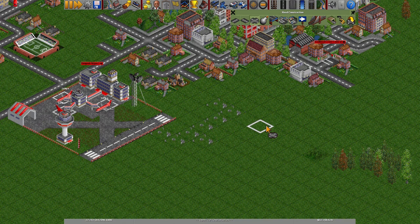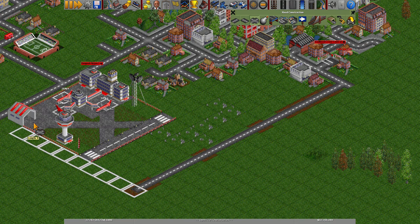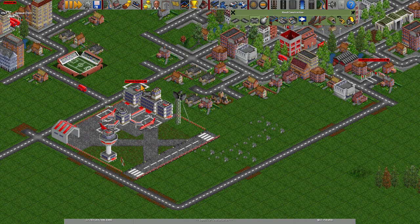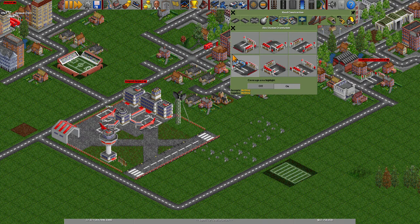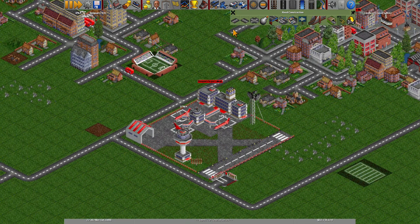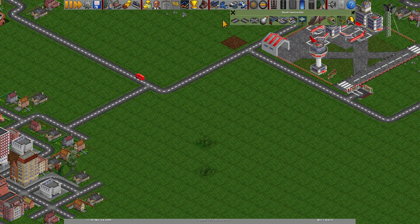So let's build a road from here to the airport, down the highway. Then let's place our bus stop here on the side of the runway — maybe it's kind of an odd place to place a bus stop, but for the sake of this game we can place them alongside runways.